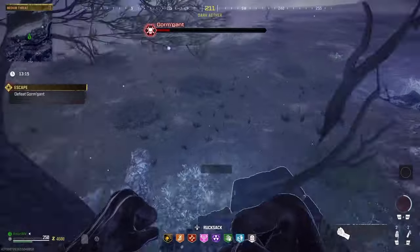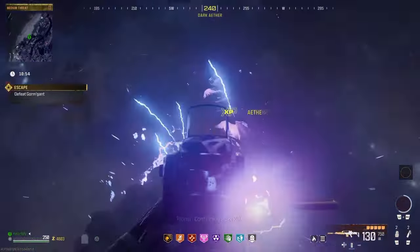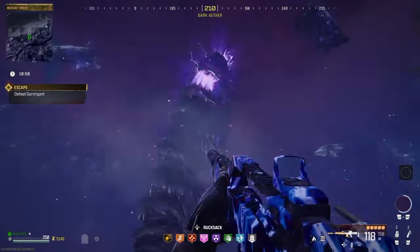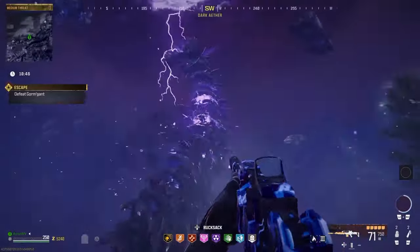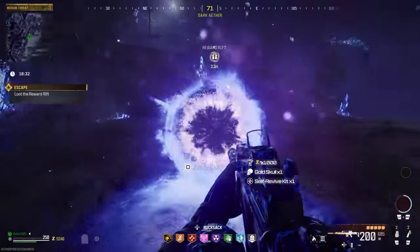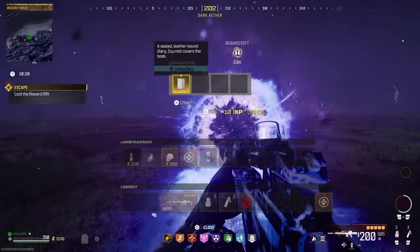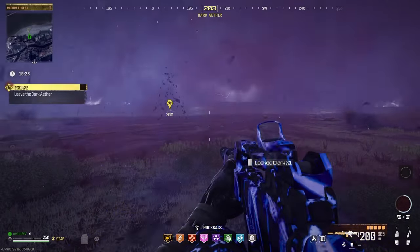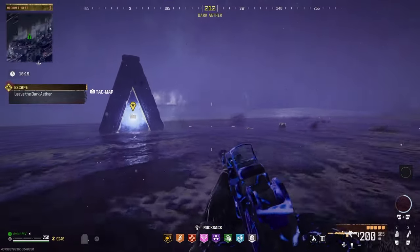If you are low on ammo, use the ammo supply found right on the beach. Keep fighting, avoiding attacks and doing damage and you should be able to take down this boss, which will be made easier if you have some teammates tagging along with you. Once Gormgant is finally defeated, open the reward rift that spawns, collect the locked diary, and exfil from the Dark Aether. Bad Signal is now complete, but this easter egg is just getting started.